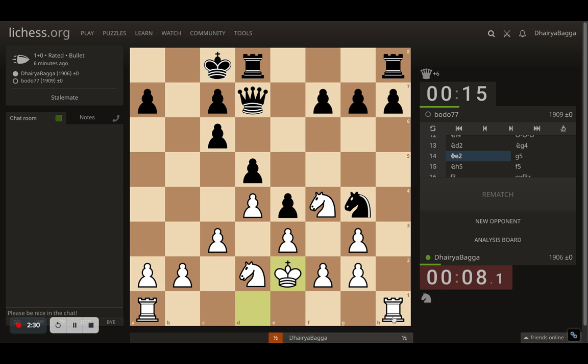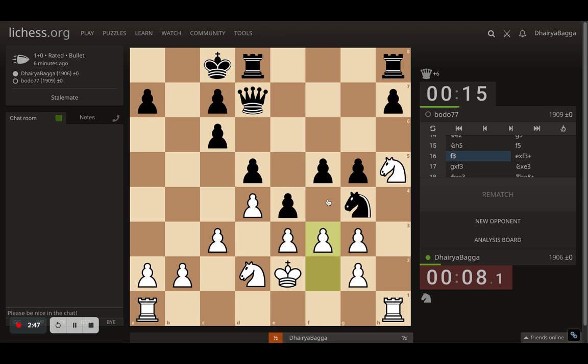After I put the king up, a knight comes to g4 attacking a pawn which also leads to a fork. So I put my king up to defend the fork. Opponent plays g5 attacking my knight, which is now passive on h5, but the idea is to later put it on one of the good squares. Opponent plays f5.